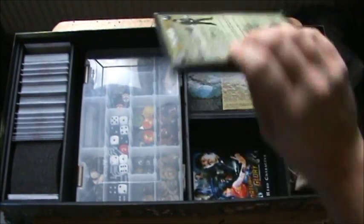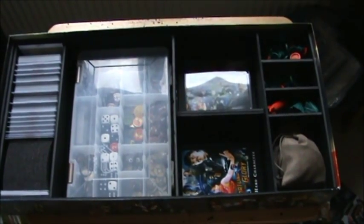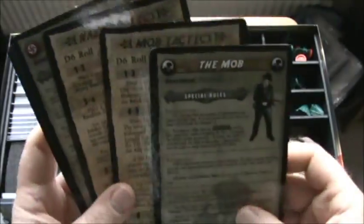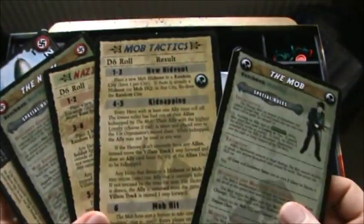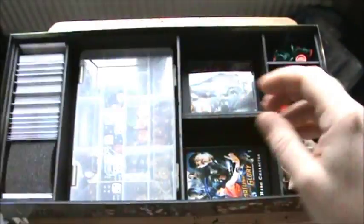Moving on to the character sheets — actually these are the villain sheets. We've got the mob and the Nazi cards, which let you know what tactics the mob or the Nazis are going to utilize.